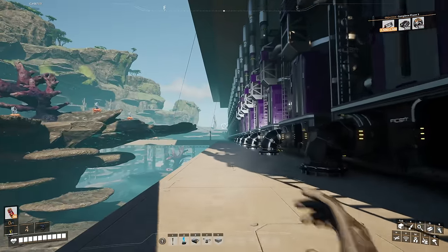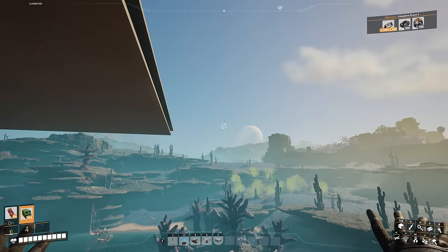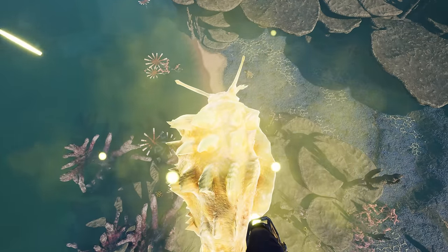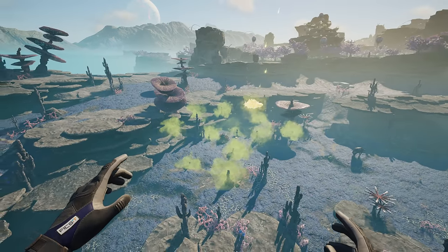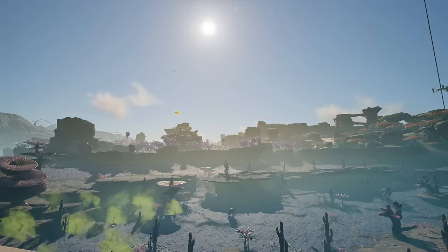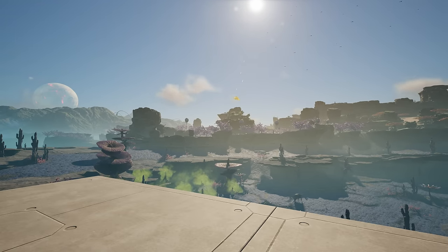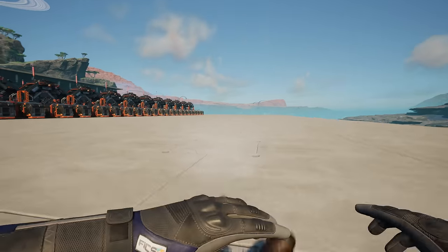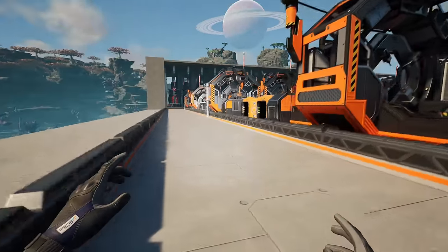Ignore the slug over there, because this is Bob — everybody say hello to Bob! He is going to be a little mascot of this whole place, making sure everything is working optimally. I might even build him an aquarium. Over on the live stream marathon, he's our little mascot who's been kind of looking after us.